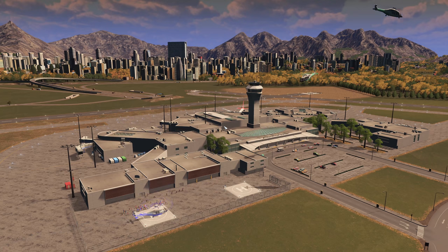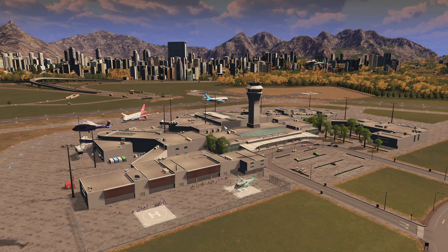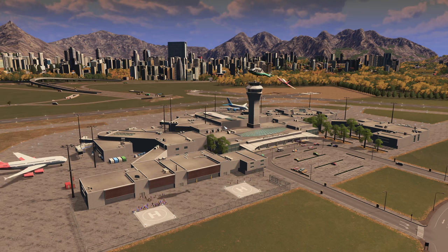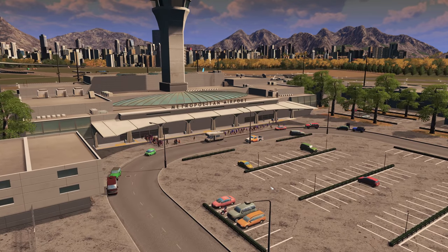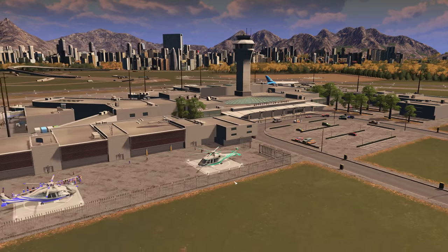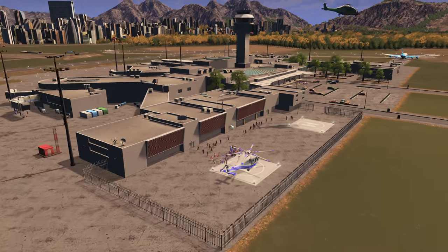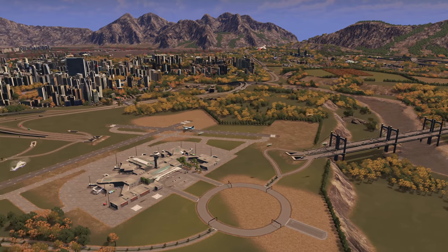Thank you for all the support on the last episode. I really appreciate that. I know you guys and girls are all loving the Sunset Harbour stuff - so am I. I'm enjoying taking my time going through and really getting into the nitty-gritty of what it all adds. This Metropolitan Airport is absolutely humming. Look at the amount of people coming and going, using their helicopters. They're just queued up - there's so many of them. I've had to add absolutely tons of helicopters. You can probably see a helicopter jam building up here.